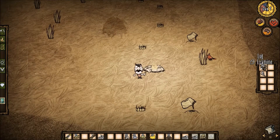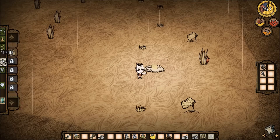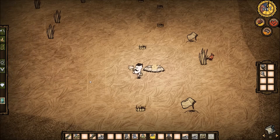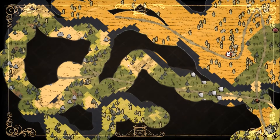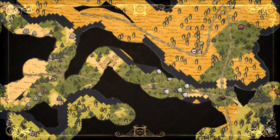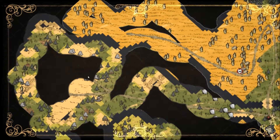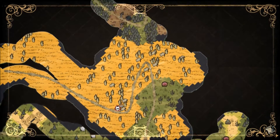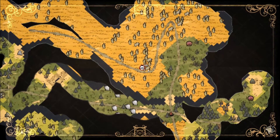Welcome back everyone to Don't Starve. Today we're going to try and get our food situation 100% sorted, and then figure out where to build our science machines. We actually need to eventually go back to the stone area, which I'm concerned about. I think food is more of a problem than rocks in the long run.